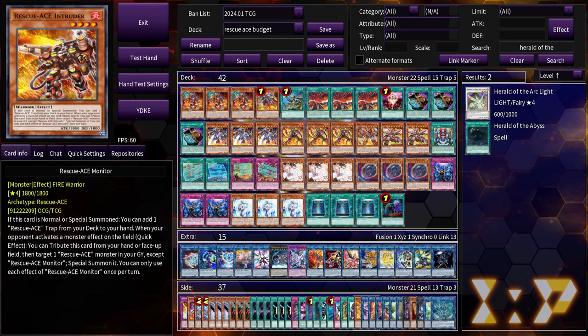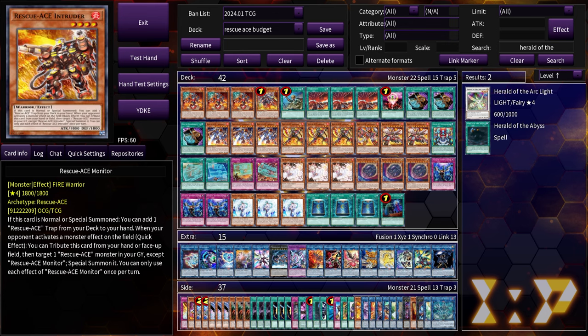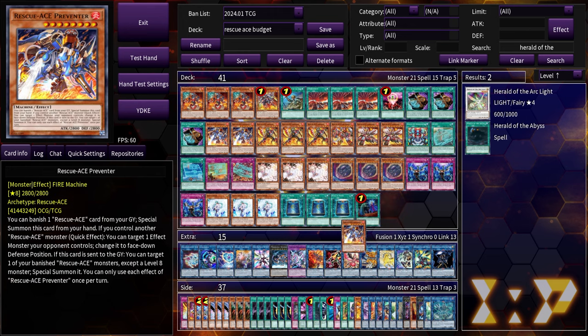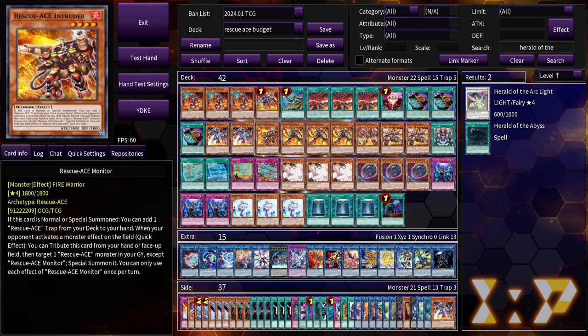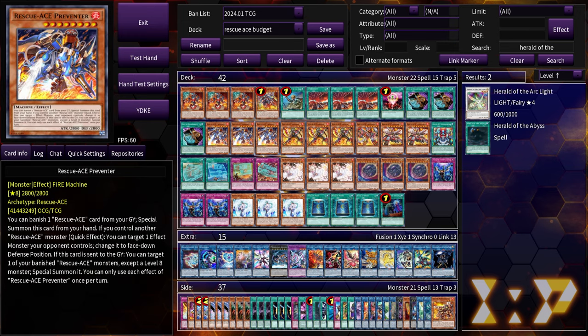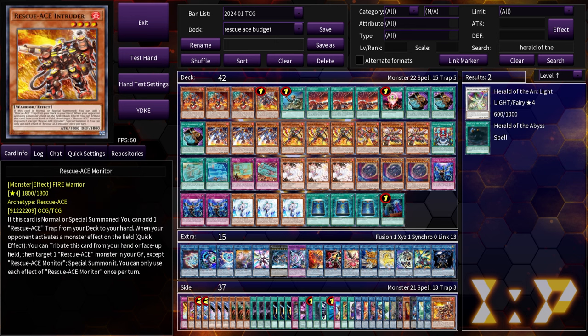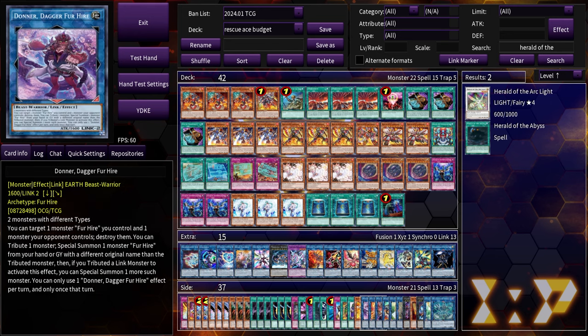Rescue-ACE Monitor is an interesting one — I saw Pack play it in his list that topped the Richmond Regional this past weekend. Monitor is a pretty good card for the grind game, being able to tribute it from hand and summon a Rescue Ace from grave regardless of level. I don't know if it has a place in the main deck — if it did I'd probably take out one Preventer for it. But only for consistency reasons. Because we're playing pure Rescue Ace and not a Wanted engine, I haven't done enough testing to know if Monitor is worth it. Maybe you can try it and decide for yourself.